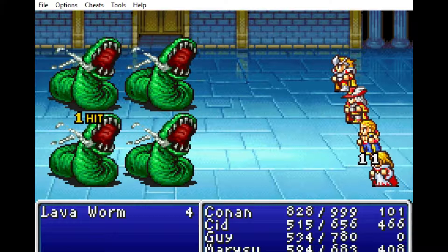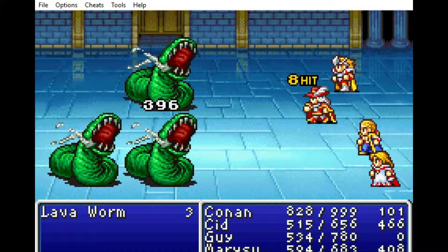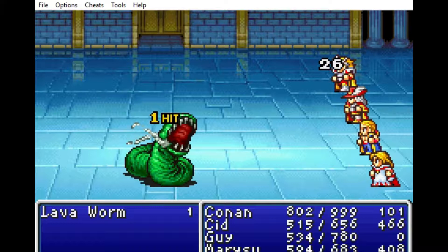Because of how Final Fantasy 1's combat system works and everything's essentially randomized, you still take chip damage. So even though they're really weak enemies, they are still wearing you down.